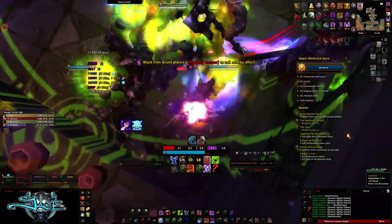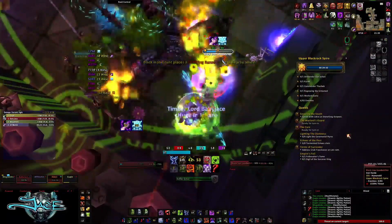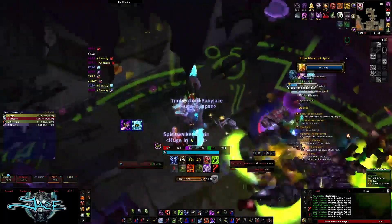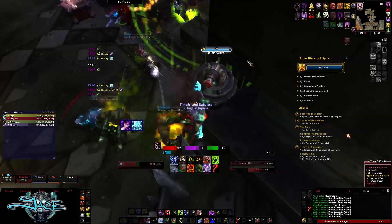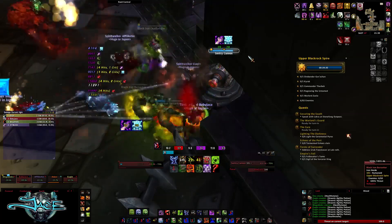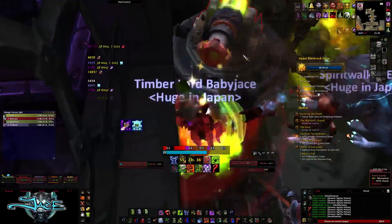The only thing to really note in this pack is there's going to be a Black Iron War Caster casting something called Shrapnel Storm on you. It's a purple arcane explosion looking ability. This ability will one-shot or get you pretty close to dead if you get hit by it, so you just need to run outside of it.